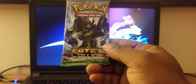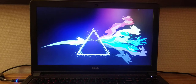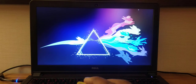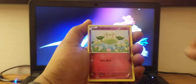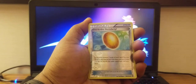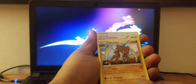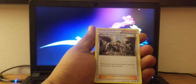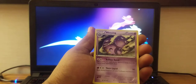We're going to go ahead and open the Fates Collide first. Let's see what we get. There's a code card. We got Cottonee, Whismur, Meowth, Old Amber — that's pretty. That is our secret rare. Got a couple more — Chinchou or Jynx, Team Rocket's Handiwork, and last but not least Wheezing. That's actually pretty cool, I like the effects.